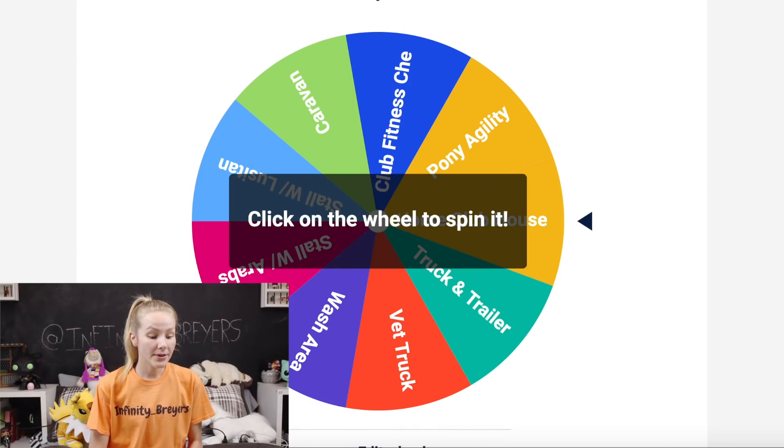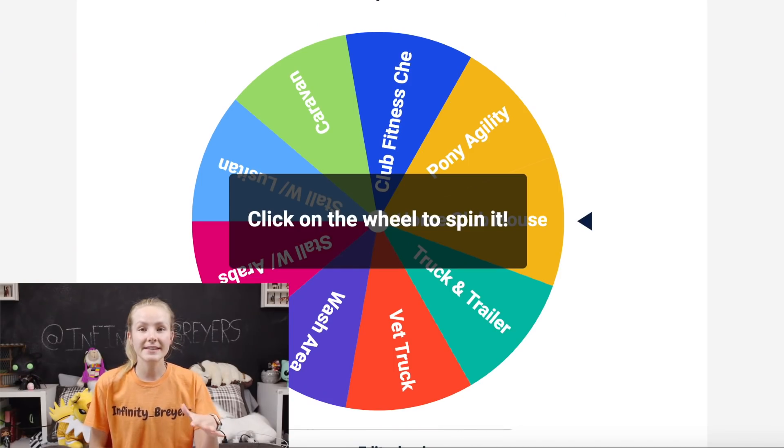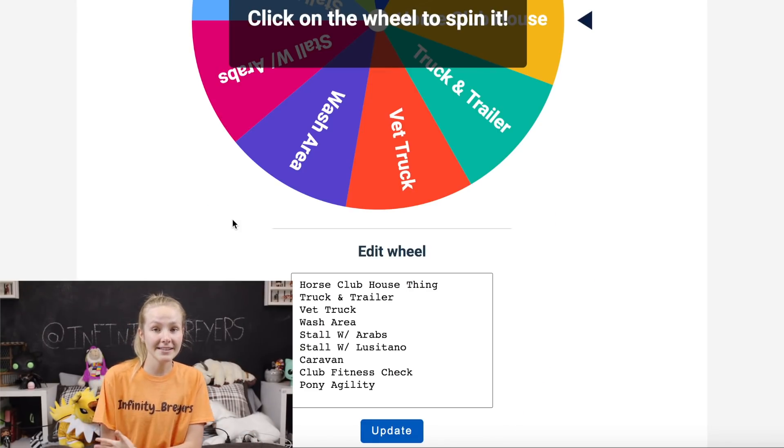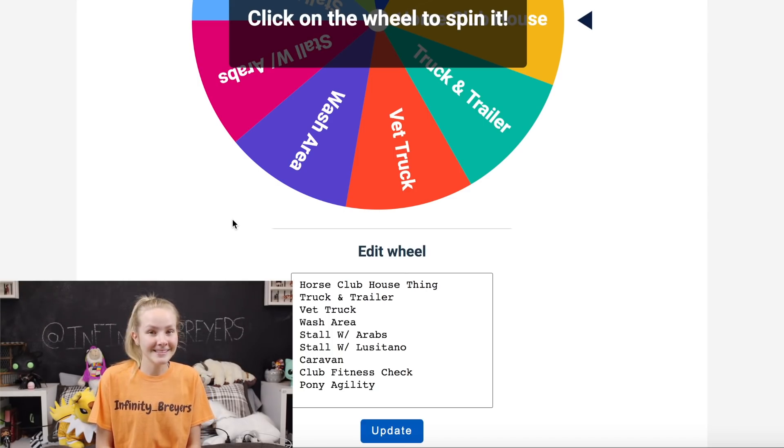For this video I've set up five different wheels. The first one is play sets, the next is riders and horses, then stallions, then mares, and then foals — and whatever the wheel lands on I have to buy. Without further ado, let's dive right in. This is the very first wheel — the play set wheel. I'm buying these all off Amazon because the shipping is so much faster, so I put what they had. Let's spin it and see what play set I'm gonna get.